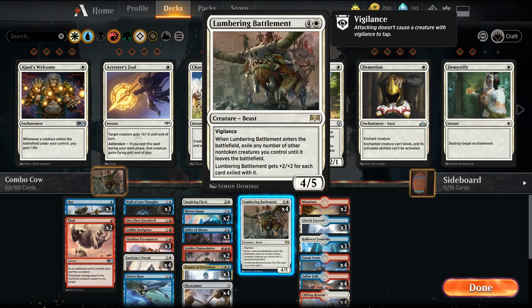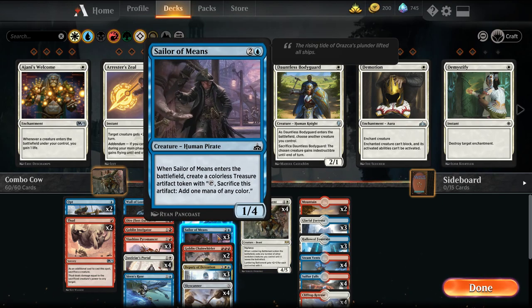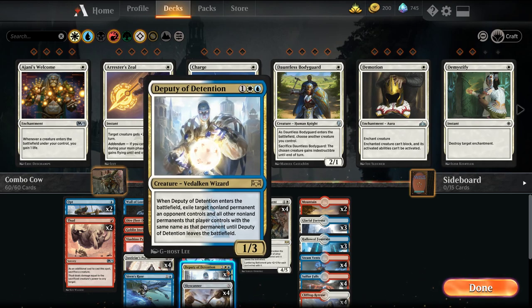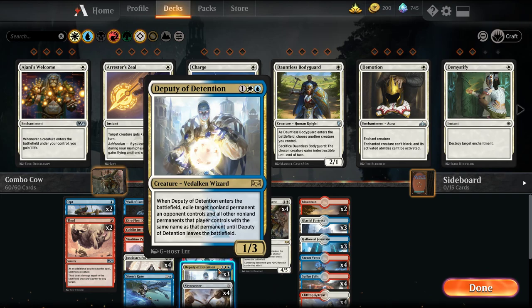Sailor of Means generates infinite treasure tokens and helps ramp — really it bridges us from three to five mana since we have nothing in the four-drop slot. Inspiring Cleric is how we gain infinite life. Mirror Image can copy any relevant creature, but note that if Mirror Image is the only creature under the Battlement when it leaves, all creatures enter simultaneously and all abilities see each other — Mirror Image won't have anything to copy and will die, so you need a second creature on the battlefield. Chain Whirler wipes the board against aggro and can also deal infinite damage during the combo. Three Deputy of Detention slows the opponent with exile effects, but importantly it cannot target your own Battlement — a mistake made in the first video. Older cards like Fiend Hunter could target your own spells, but newer cards can't.